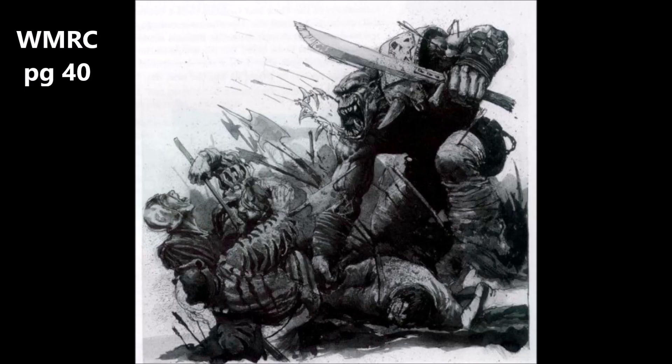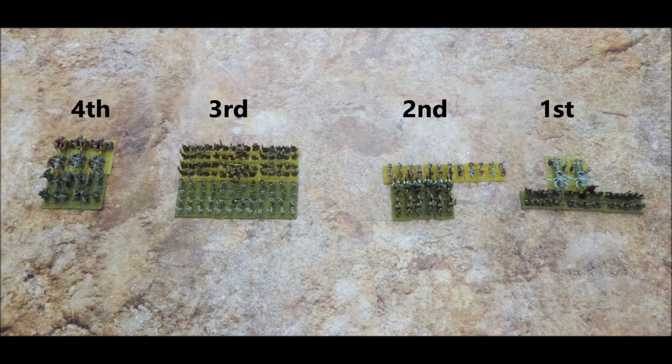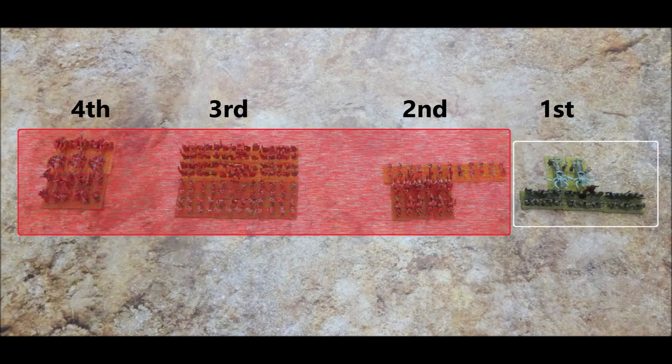Enemy units that are in base contact with each other will fight in the combat phase. Combat will usually be initiated by one unit charging another. Both sides engaged in the fight will strike blows, regardless of whose turn it is. Where there are several combat engagements across the battlefield, the player whose turn it is selects the order in which the close combat engagements are worked out. However, once you've started to work out one combat engagement, you must complete that combat engagement as far as possible during that turn before you can move on to a new engagement.